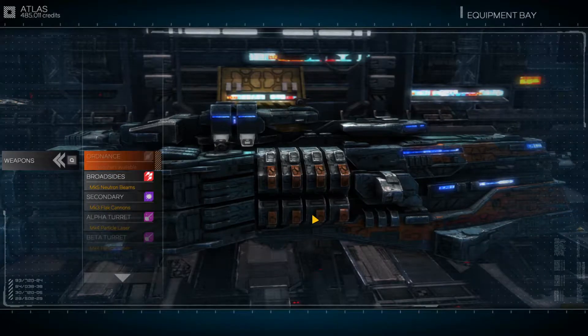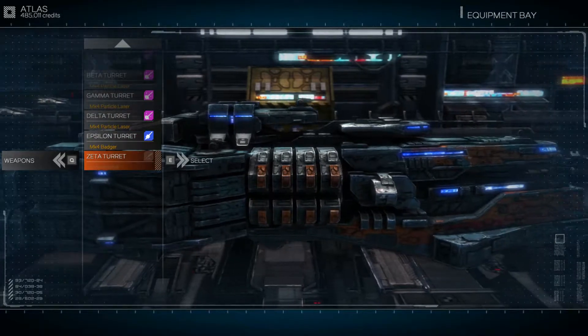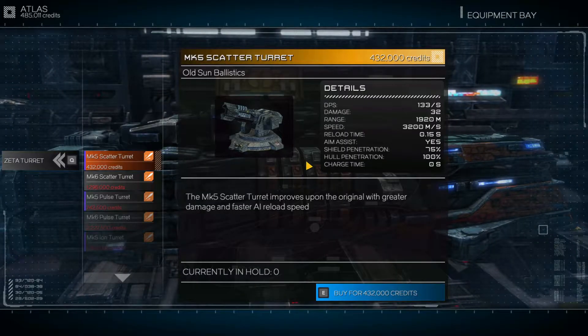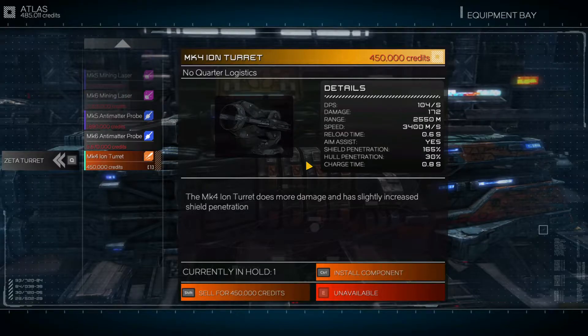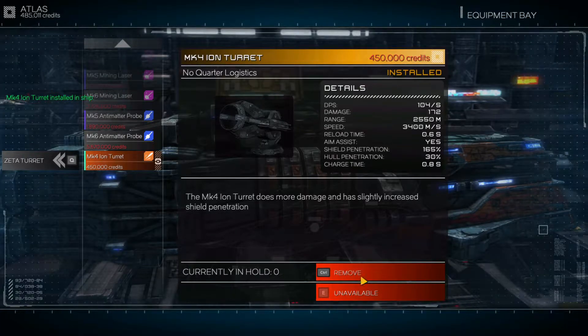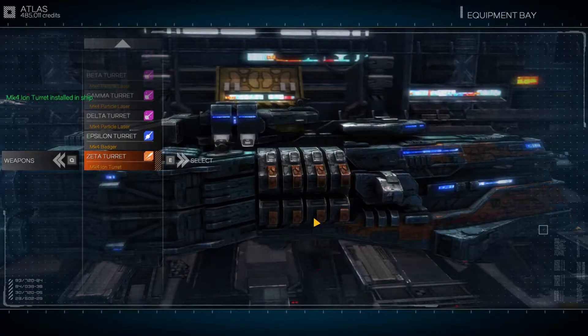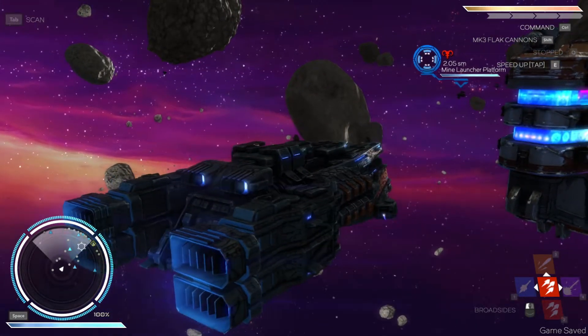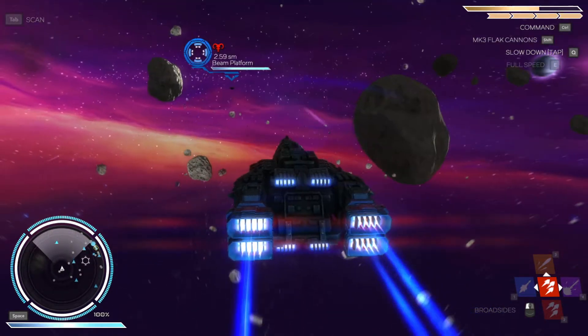Let's go to the Equipment Bay. We have one extra turret — can you imagine? A Destroyer versus a Corvette has one more turret. That Barracuda was something else. We have a Mark IV Ion Turret in surplus and we'll install it. It would be nice to have another particle laser, but I think I want to put our eggs in different baskets — maybe have four particle lasers, or even go down to three. Maneuverability isn't horrible, but I'm rationalizing — it is slow. Wow, that is slow.